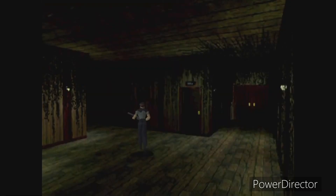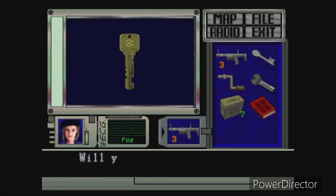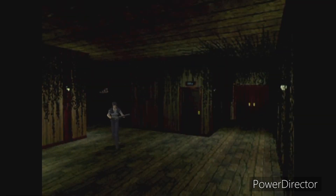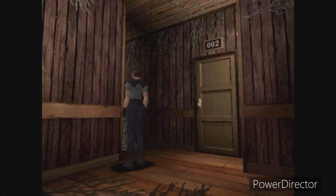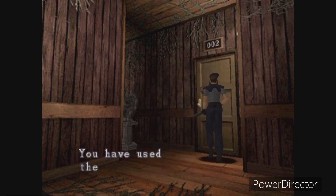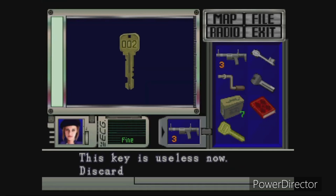Yeah, this is right — I recognize the area. Over here, there should be a key. Alright, we got our key to grab. I think we are actually done here. We want to run from these guys real quick. Got them right back in that door there. We are actually gonna get rid of this key right here. Same key we just got — it's useless now. Discard.